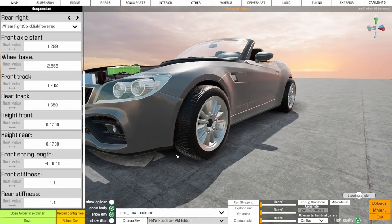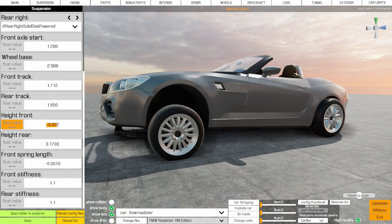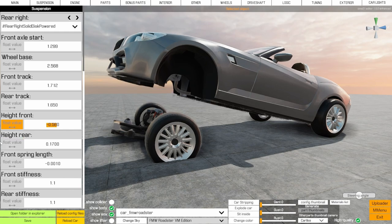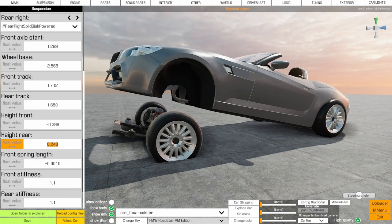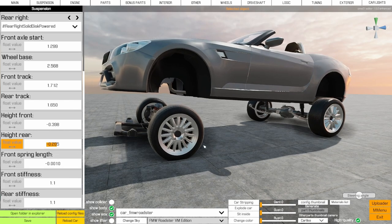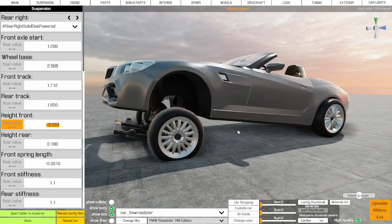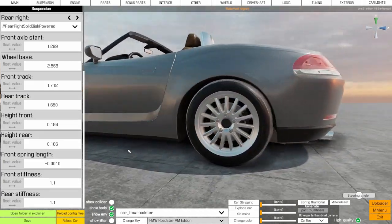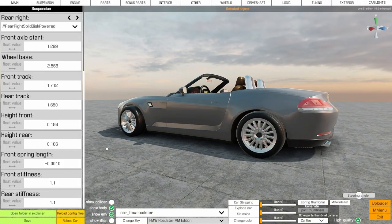'Height front' and 'height rear' are self-explanatory - lower it down, raise it up. These don't scale anything else apart from where the wheels sit. If you do something ridiculous the wheels will clip through the floor. The angle changes as you adjust one side independently - so if you raise the rear height it levels out the front suspension cross member, effectively jacking the car up. Let's slam it back down to a sensible level.